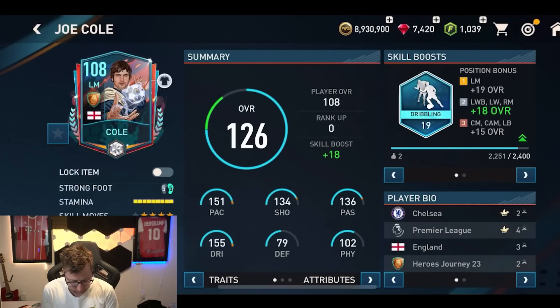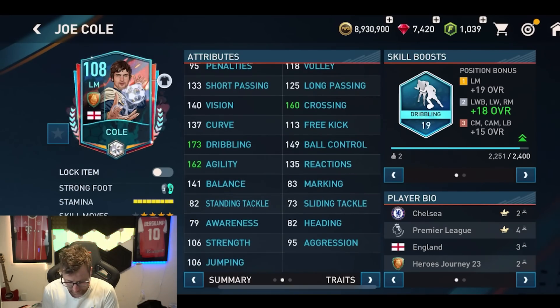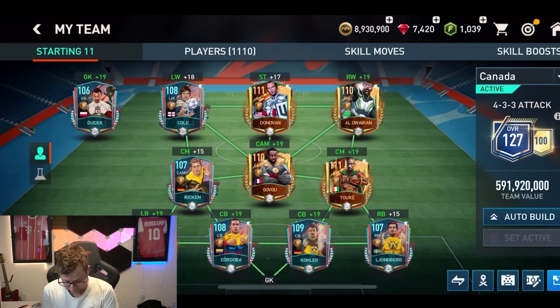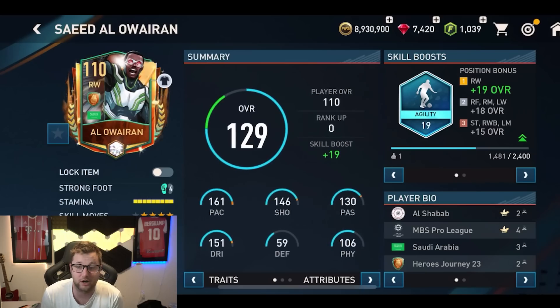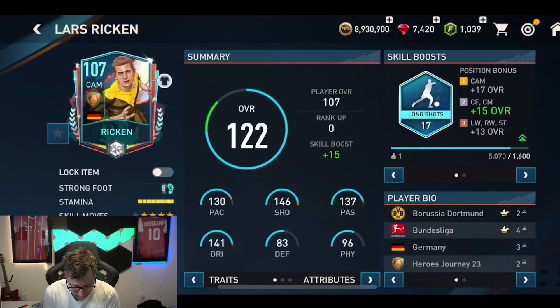Over on the other side we got Cole, and he's looking pretty good. There was no left wing card that I had, so that was part of the problem putting him on the team — I didn't have a left wing card for him in that position. But still, 173 dribbling, definitely looking like a nice card. Really good stats, 173 and 164. The stats on these cards are so good, and I love the card art too.